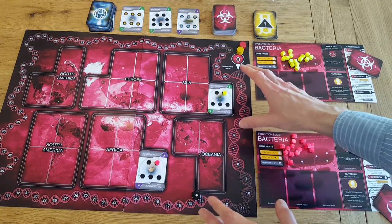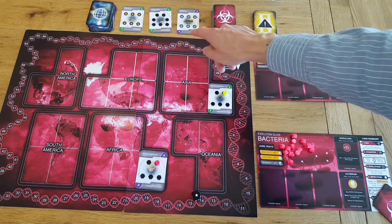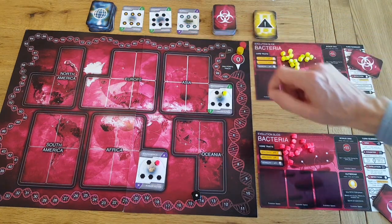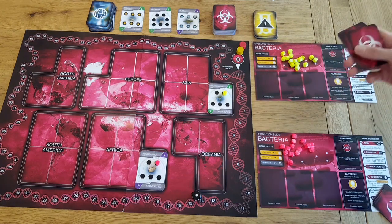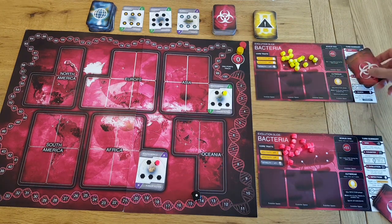Once you have the world board, you have a country deck, a pile of trait cards, a pile of event cards, and then each player gets their evolution slide, plague tokens, and their starting hand of trait cards, which we'll come to in a moment.